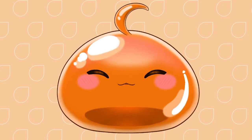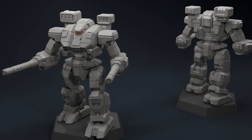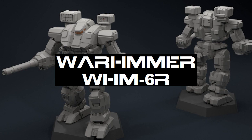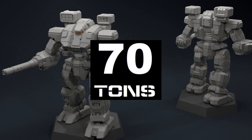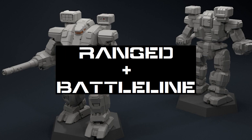After that, I'll show you an experimental design that adapts to the modern realities of the Succession Wars. Production year: 2515, Star League era. Name: Warhammer WHM-6R. Weight: 70 tons. Faction: All Inner Sphere. Role: hybrid design, ranged and battle line roles.